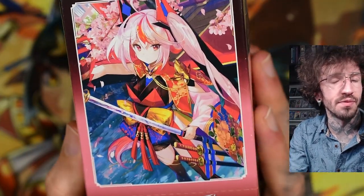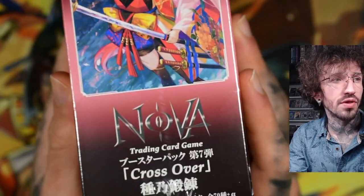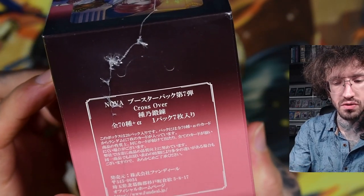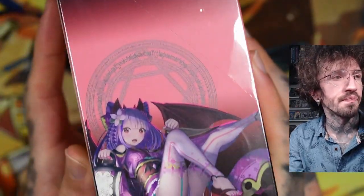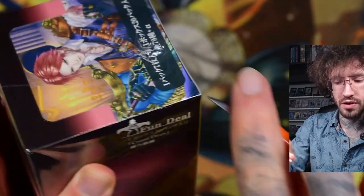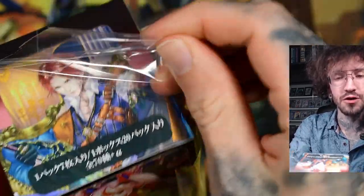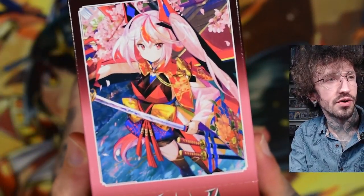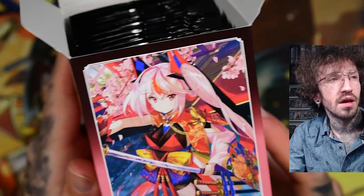Hello and welcome to my second box of Nova TCG, this time with the Crossover set. I don't know which number it is in the releases because it's pretty difficult to find information about this TCG. In my first box I pulled about five SR cards and none of them were textured. I'm a big fan of textured holographic cards, so I asked Bob, one of my viewers who suggested this TCG, if there are textured cards. He told me there are UR royalty cards and he pulled one — they are textured.